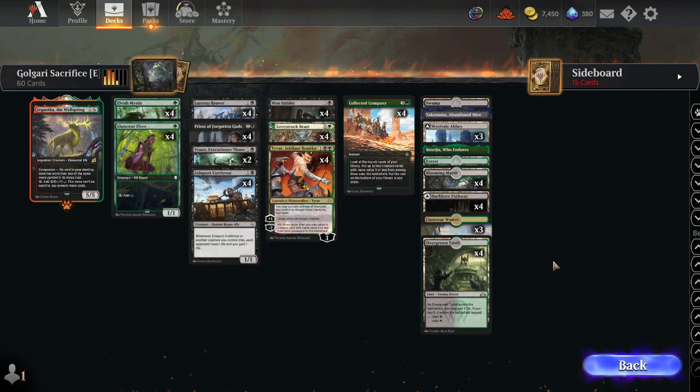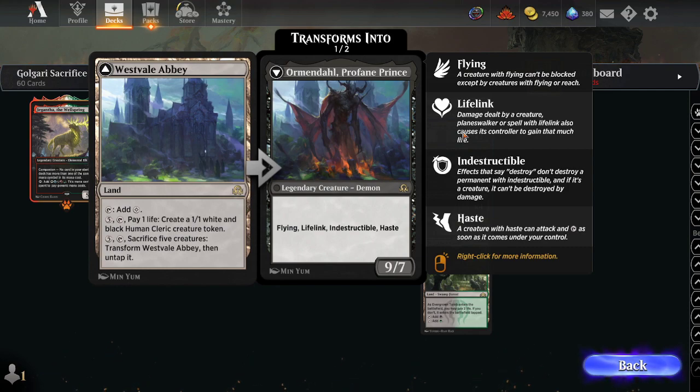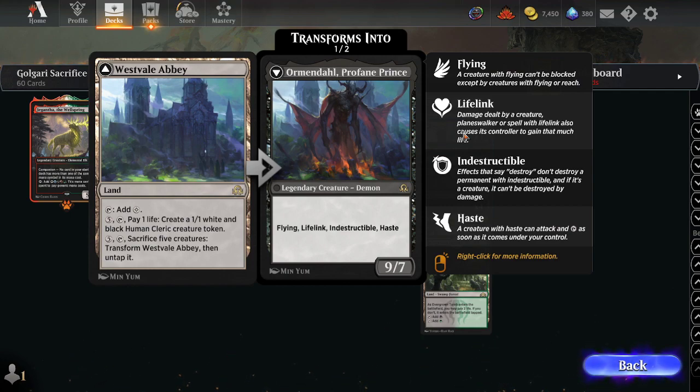We're playing Westvale Abbey, the new card from Shadows over Innistrad Remastered. Westvale Abbey has a five-tap ability to sacrifice creatures, transform it, and tap it — turning into a 9/7 with flying, lifelink, and indestructible haste. It notably doesn't have trample. It's an interesting way to trigger a bunch of sacrifice effects and give you this massive flying threat to finish your opponent off.